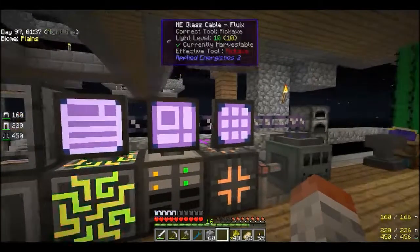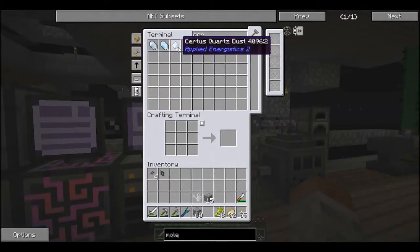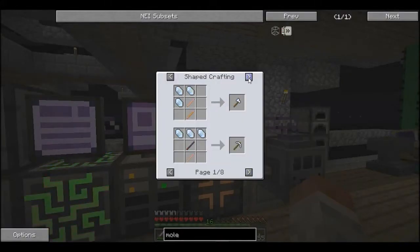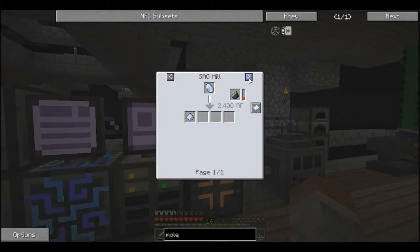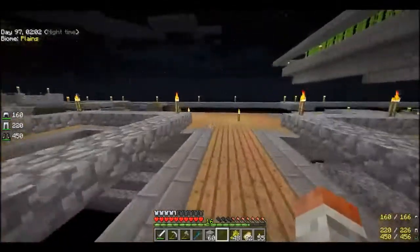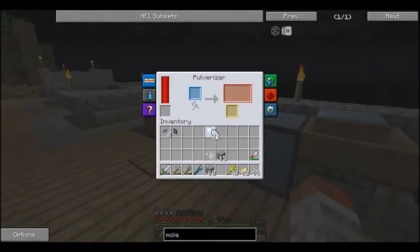Really, we have no certus quartz dust? Ok so we're starting to run low on that. Is there a way I can make it with extra yield? Let's see - I'm going to smelt it. Sag mill gives me one, pulveriser gives me one. Ok let's just make five - one, two, three, four, five.